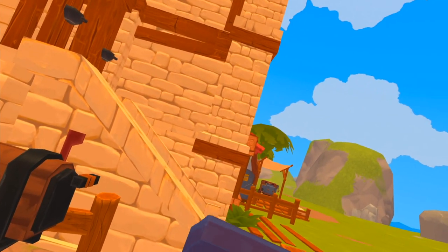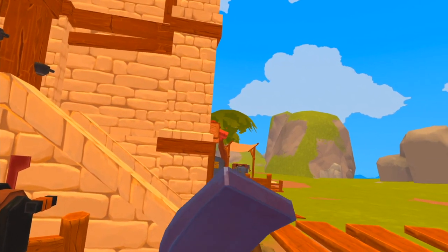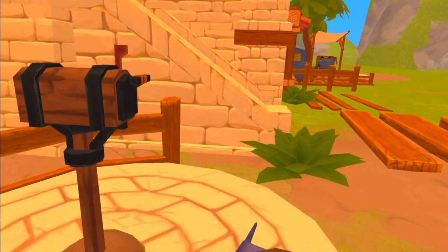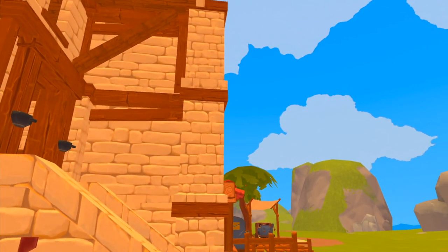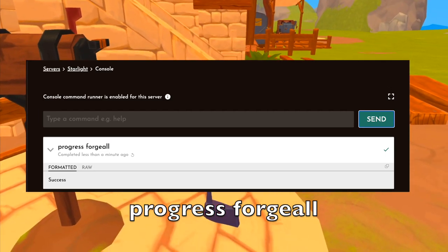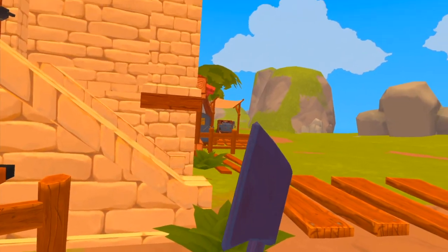We've all spawned in an item that isn't forged — no big deal. Throw it on the ground, hold it, put it in your bag. What we can do is run 'progress forge all' and sit back and watch the magic happen. It's forged.